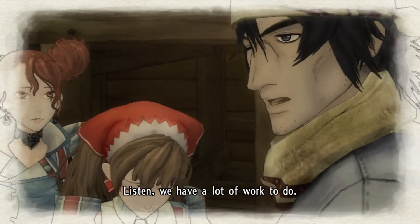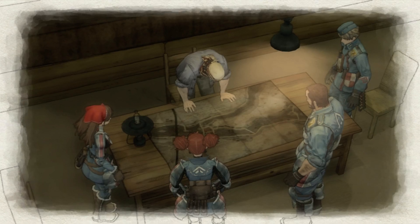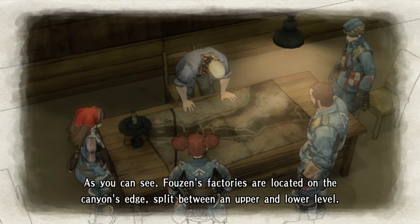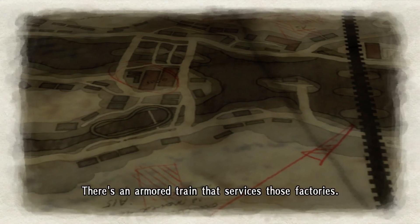Both her parents died a while back. I thought things were all right up until that — we have a lot of work to do. Follow me, let's get started. As you can see, thousands of factories are located on the canyon's edge, split between an upper and lower level. Where could you possibly get a map?